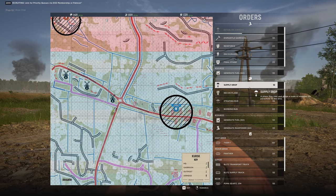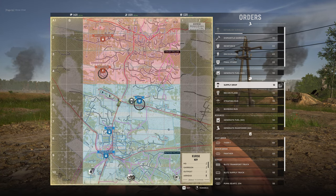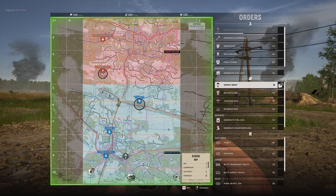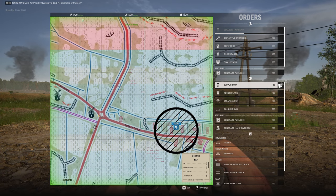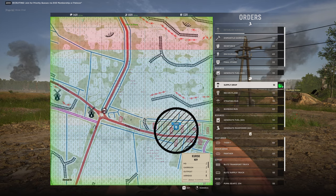Moving on to the supply drop. With this you can drop 100 supplies anywhere on the map. Perfect for offensive garrisons in the first two rows, as you can't drop supplies from a truck there — in this example rows 9 and 10. Be careful though, because these are quite visible to the enemy. They cost 50 of the munitions resource to call in.